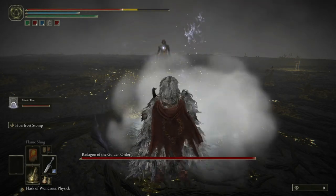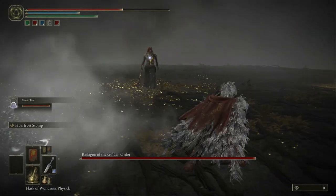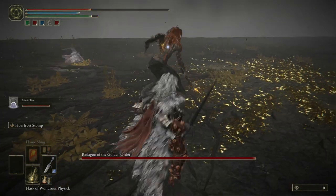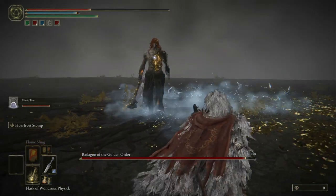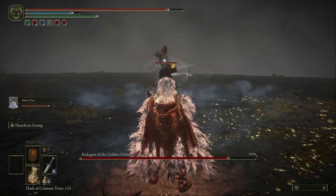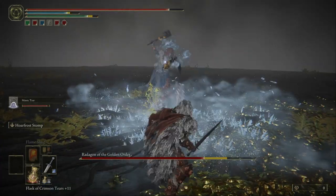I'm going to show you how I killed this boss. It's a two-part boss — Radagon of the Golden Order. Be sure to summon the mimic and dodge here. Beware of his stabbings and use the ice stomp; this one is very effective against the final two bosses.